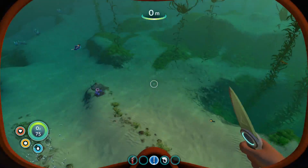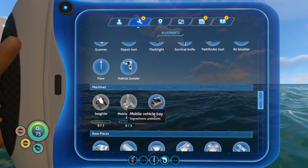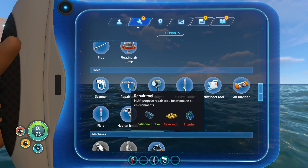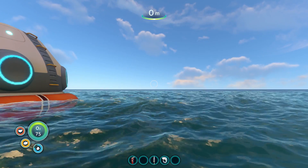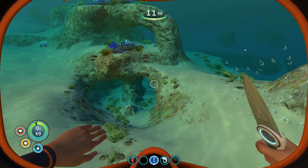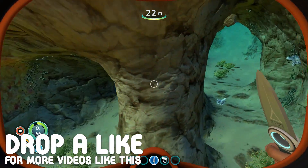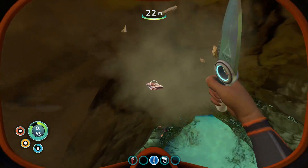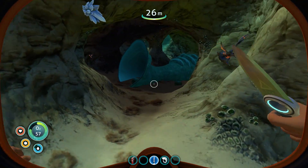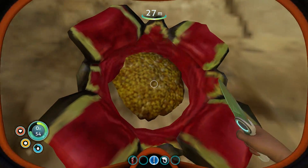Looking at our crafting menu, the repair tool is the first thing we need. We need cave sulfur and titanium - titanium is not a problem, cave sulfur is a little more of a problem. Cave sulfur comes from those exploding fish we encountered last episode.